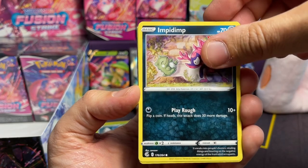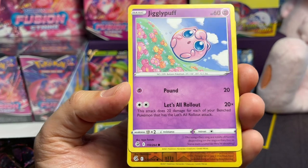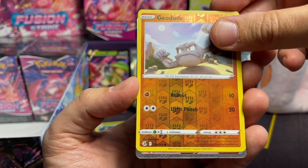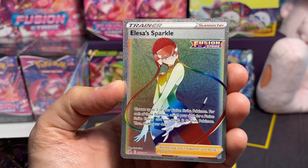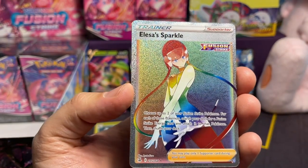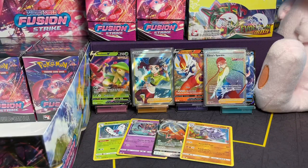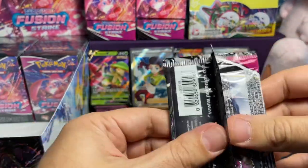Cofagrigus, Impidimp, Snorunt, Onyx, Jigglypuff, Geodude — and oh, we got a rainbow! What do we got? Oh — Elsa's Sparkle! Look at that, wow, it sparkles! We got a rainbow trainer! Things are improving — we're getting better here. This is excellent. Elsa's Sparkle rainbow trainer, very very nice. No V-Max cards yet though — that's really weird. Well, I think we got something in here too.